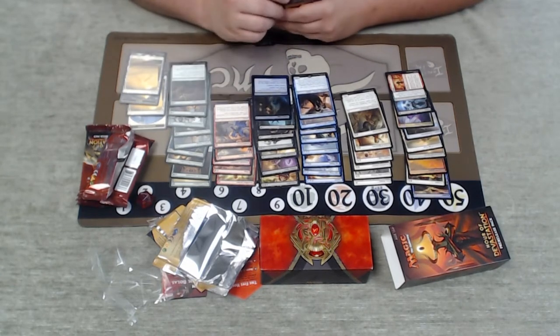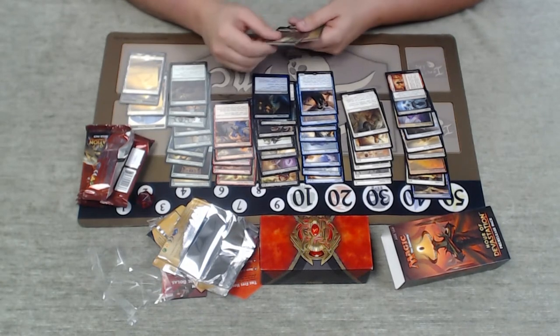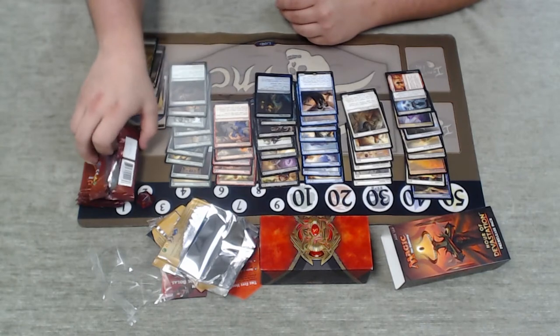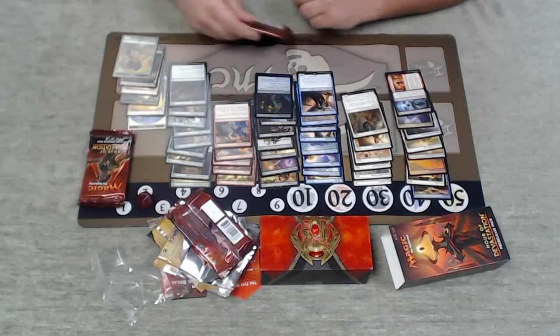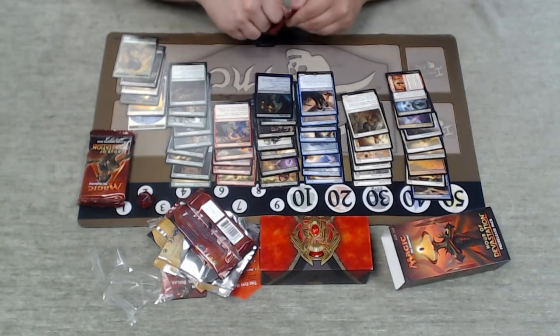We've got a Lethal Sting — it's foil, so we're at two foils and three Full Art lands so far. Lethal Sting is a very good removal spell: three-mana unconditional removal. You just have to put a -1/-1 counter on one of your guys, which isn't always even a drawback.